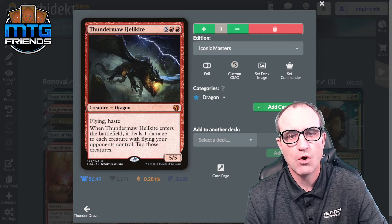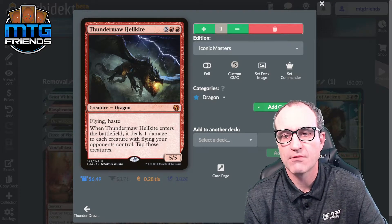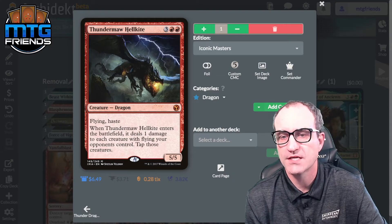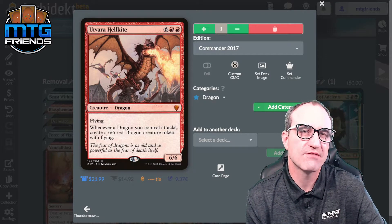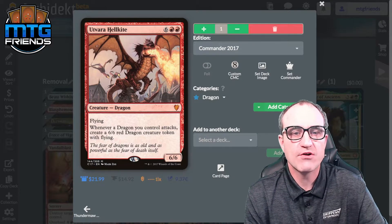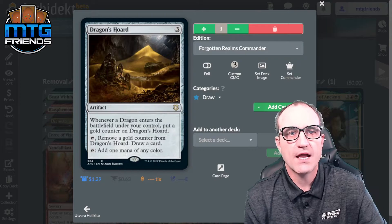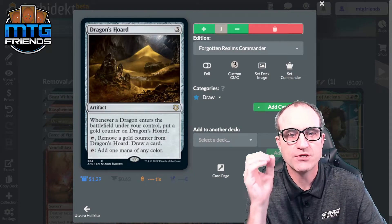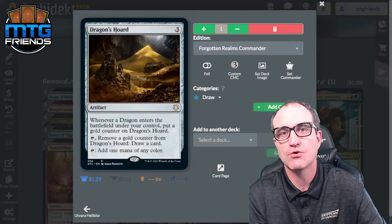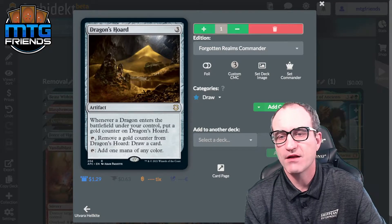Thundermaw Hellkite — great artwork, flying and haste. Whenever it enters the battlefield, it deals one damage to each creature with flying your opponents control and taps those creatures. If opponents have annoying little 1/1 flyers, this takes care of them. Utvara Hellkite — seven drop, 6/6. Whenever a dragon you control attacks, create a 6/6 red Dragon token with flying. Dragon's Horde: whenever a Dragon enters under your control put a gold counter on it — and it says 'enters,' not 'cast,' so tokens count. Remove a gold counter to draw a card and add one mana of any color — so it's also a mana rock.